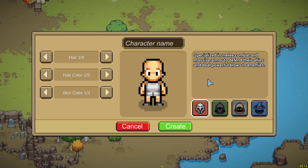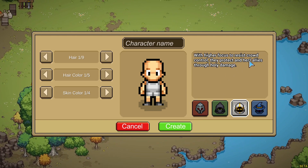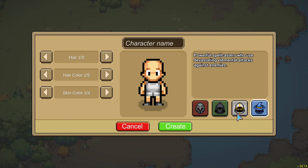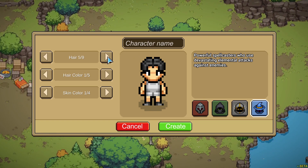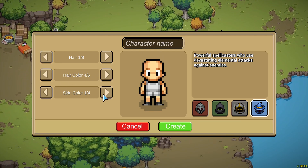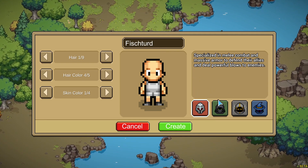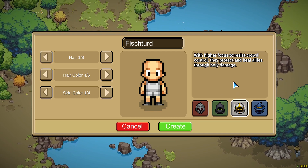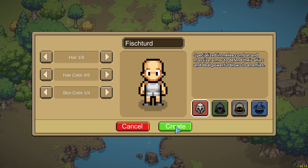So here we are. We're going to create our first character. It looks like we've got a warrior and a rogue. This looks like to be a priest and a mage. A couple hairstyle customizations, hair color and skin color. I think I'm going to make a... I don't know, this one kind of sounds fun, but maybe I'll try doing a warrior right off the bat.